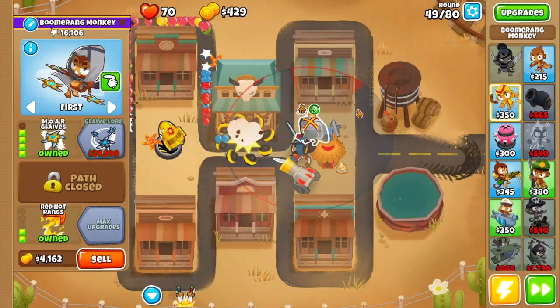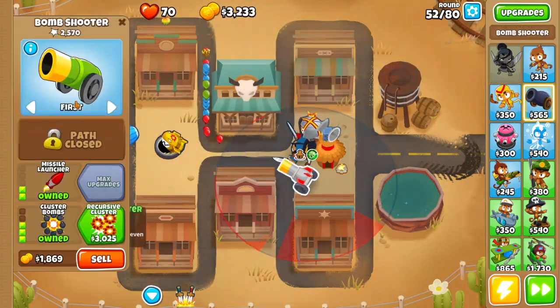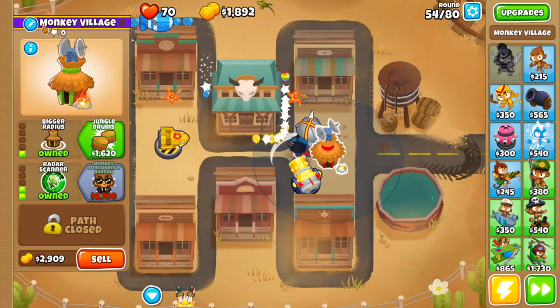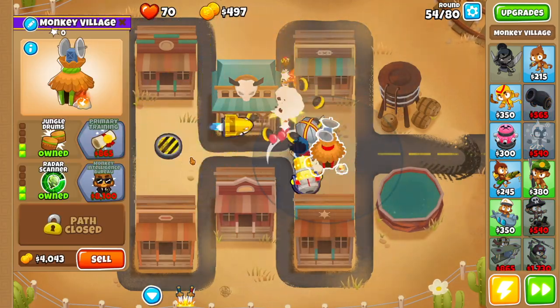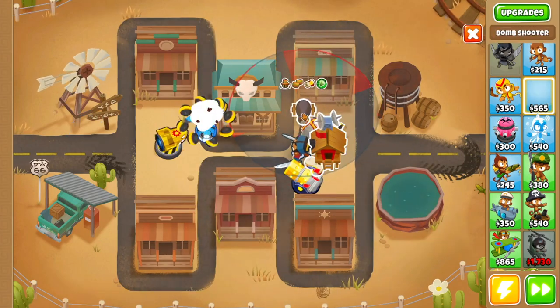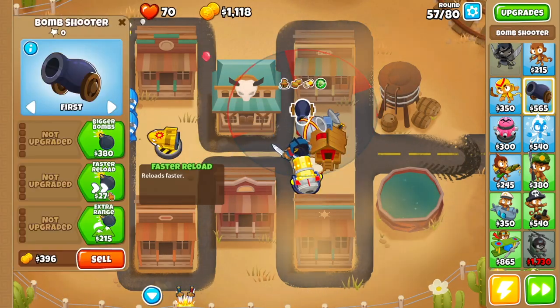Then we're going to go back to the boomerang monkey and get More Glaives. Then back to the bomb shooter with Recursive Cluster. Then we're going to go to the Monkey Village and get Jungle Drums and Primary Training.